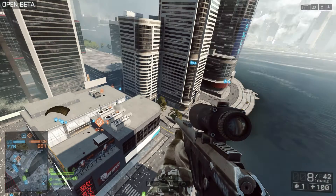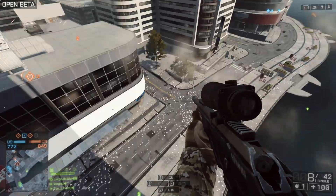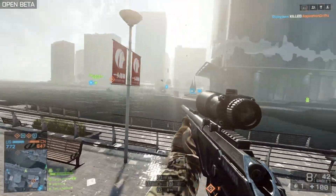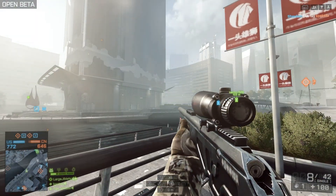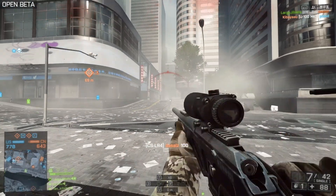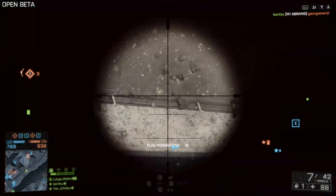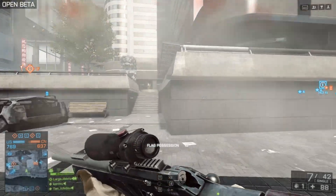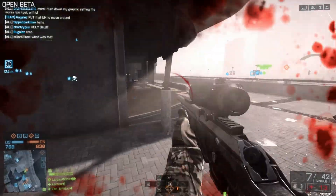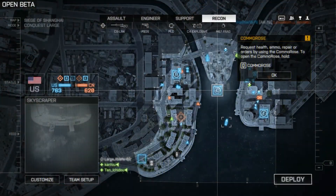I played a little bit of the domination mode — very, very Call of Duty-esque, very small map, fast-paced. Not sure if I like it or not. It's really easy to get flanked in that game mode, partially because of the squad spawn system. If you can get one guy behind the group, you can get four kills if your squad members actually know what they're doing. Fast-paced, Call of Duty-esque because of the spawns.